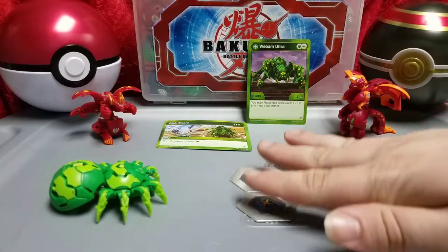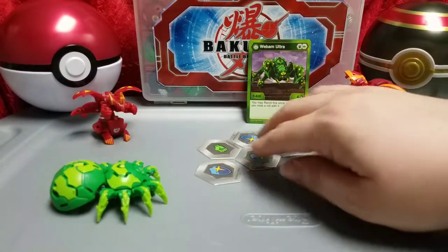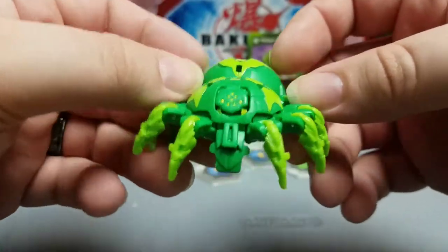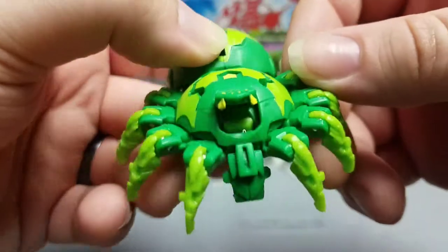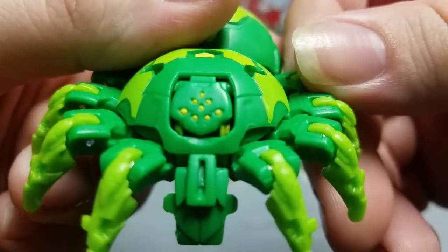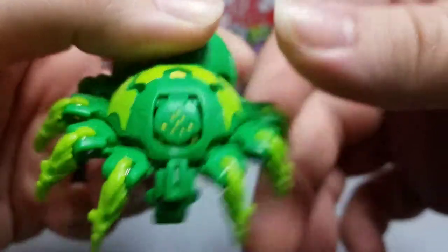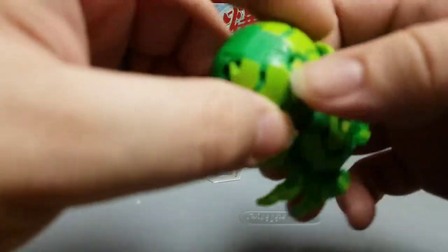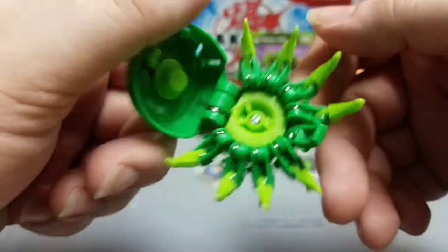So when we roll him, we'll hopefully see his flip action. Guys, we have Ventus Webham and he looks really, really good — the detail on this guy is insane. There's his mouth and his pincers. I kind of like him better like this — he's staring right at you. There's his 400 B-Power underneath, and the magnet is right there on his thorax. Just look at all the intricate detail put into creating this guy — it's really cool.